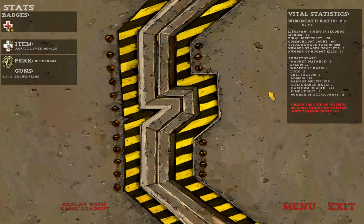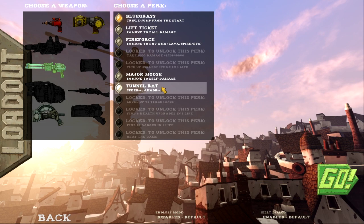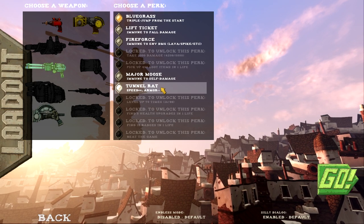We have a new perk — Tonnerat: extra speed, less armor. Not thinking that's a great idea. Alright, we'll catch you guys next time.